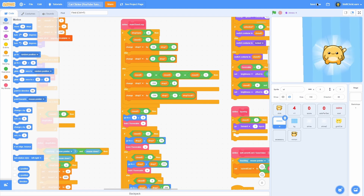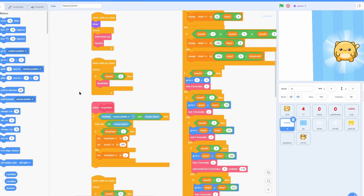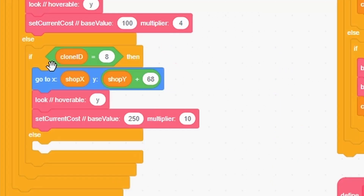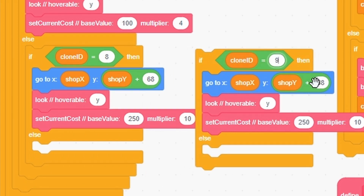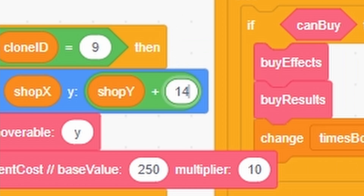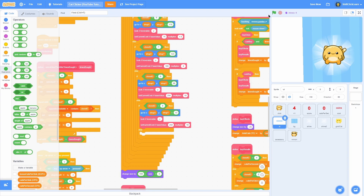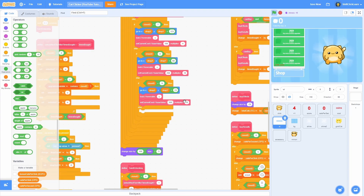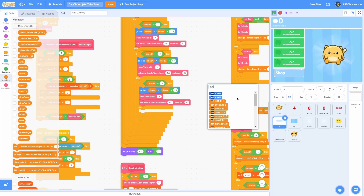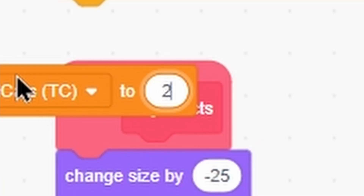Now let's add another upgrade. Go find the create clones amount and change it to 9 so it creates the right amount. Find the main clone loop, duplicate the block for clone ID equals 8, and change it to 9 — that's our brand new clone. Figure out the Y position: 68 minus 55 is 13, so add 13 for perfect spacing. Put that in the else, clean up the block, set the price to 300. The multiplier doesn't matter much since these are sunglasses — you can only buy them once.